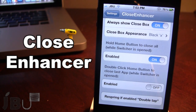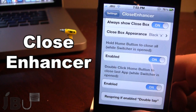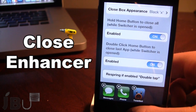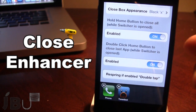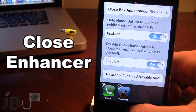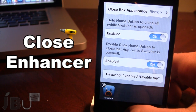Last but not least, you can double click the Home button to close the last application you had open. If you invoke the switcher and double click the Home button, Messages will be deleted because it was the last app you were in. The apps shift down, and double tapping again will delete the next last app — in this case, Phone, then Twitter.